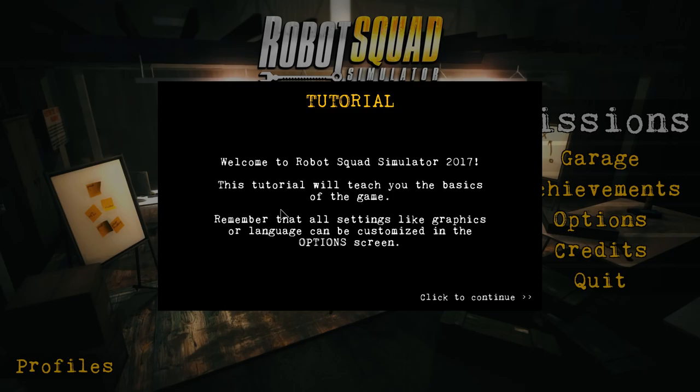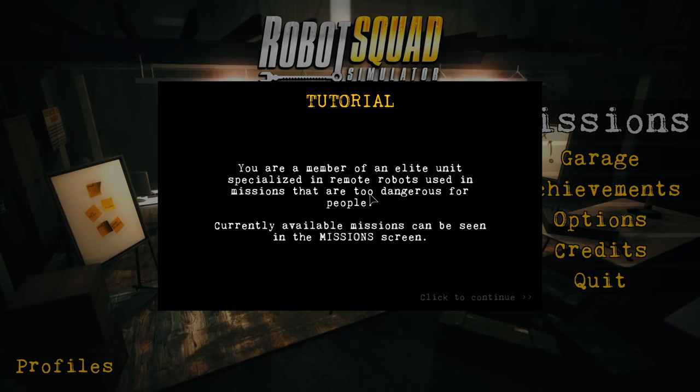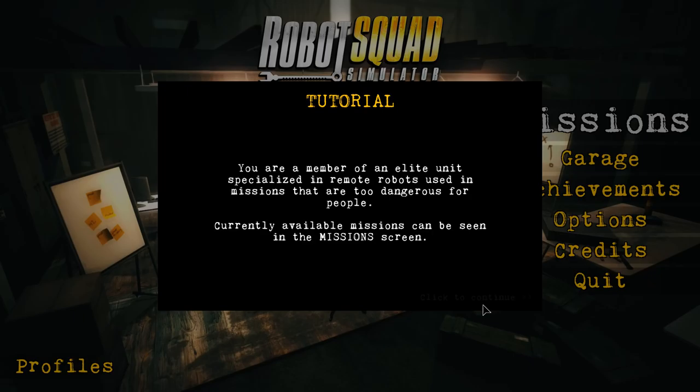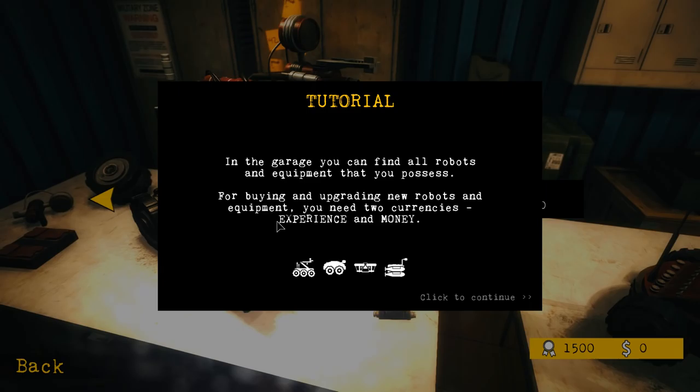Welcome to Robot Squad Simulator 2017. This tutorial will teach you the basics of the game. Remember that all settings like graphics or language can be customized in the options screen. You are a member of an elite unit specialized in remote robots used in missions that are too dangerous for people. Currently available missions can be seen in the mission screen. We've got missions, garage, achievements. In the garage you can find all robots and equipment that you possess.